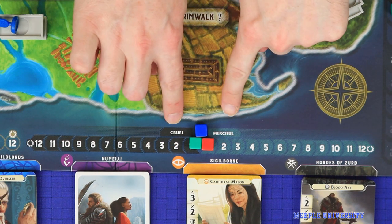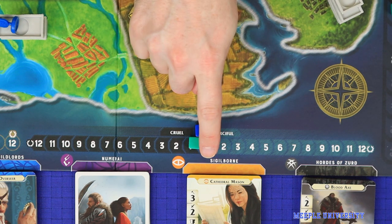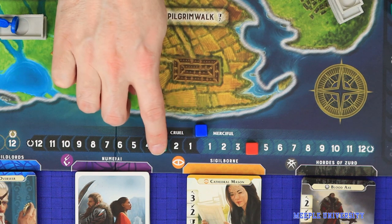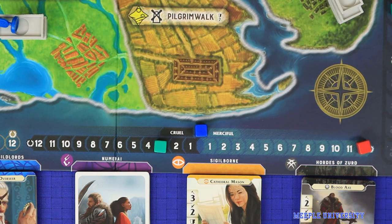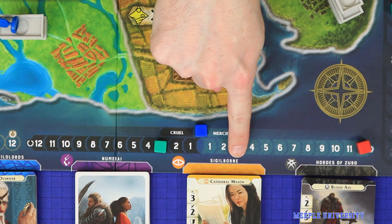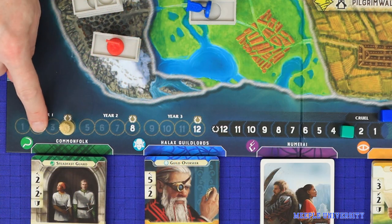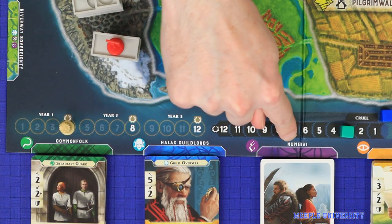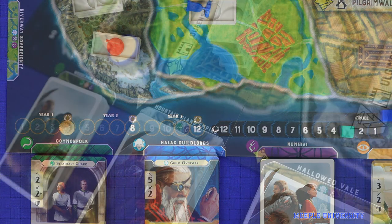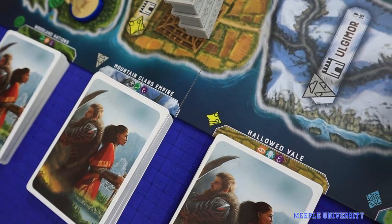Players will also need to choose their path — light or shadow, mercy or cruelty. Some actions will move players up the mercy track while others up the cruelty track, and if you manage to max that track out on either end of the spectrum you can gain some additional points. The extremeness of a player's morality will combo with many of the card powers in the game, and differently for each faction. Sigilborne cards, for example, will favor the merciful, while the Hordes of Zerd will favor the cruel. Common Folk reward both. The Hallux Guild Lords don't care, and the Numeri have different effects whether you're cruel or merciful. This means that players need to tailor their decks, their morality and their actions to drive truly optimal strategy.